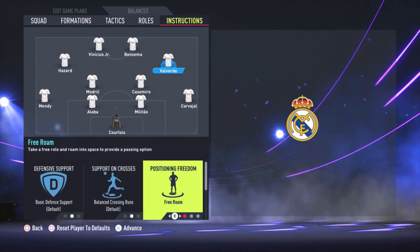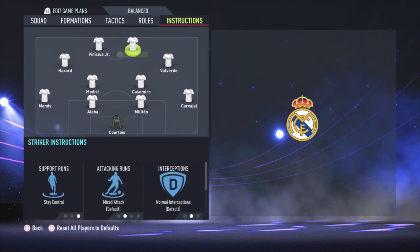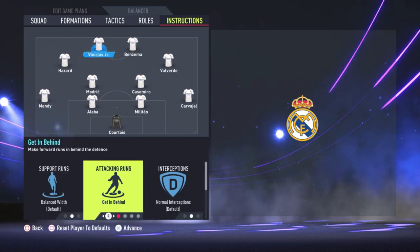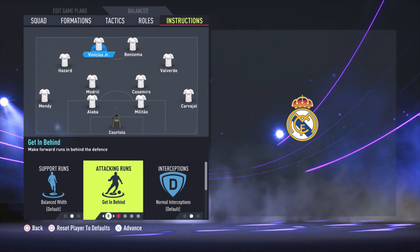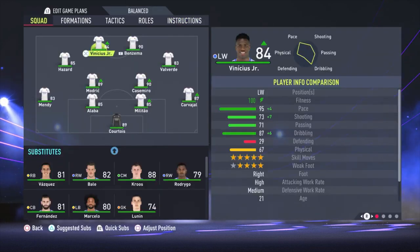For Valverde, the only thing I change is free roam. The same for Hazard — free roam. For Benzema, the only thing I change is stay central. And for Vinicius Jr., the only thing I change is get in behind, so this guy is making the runs.